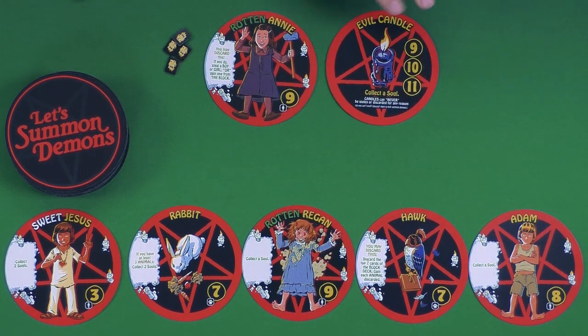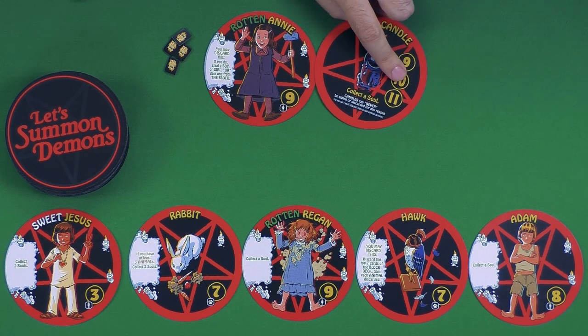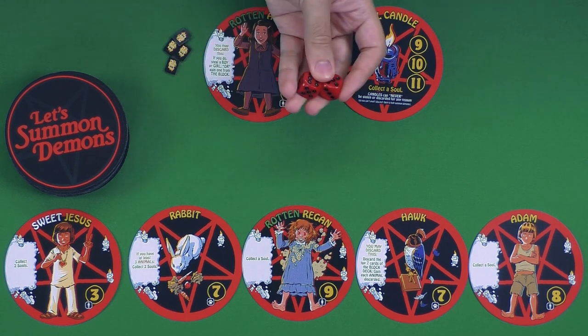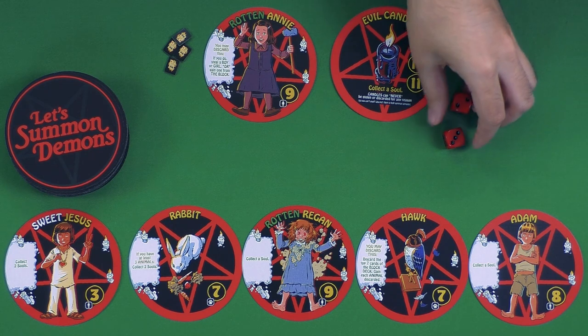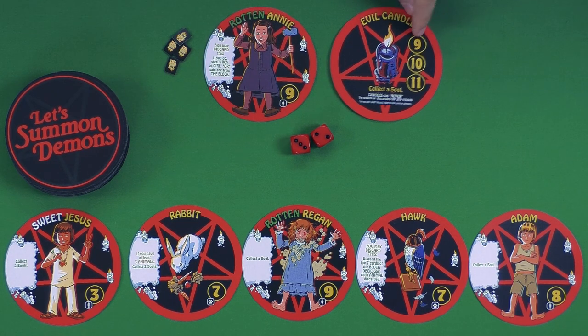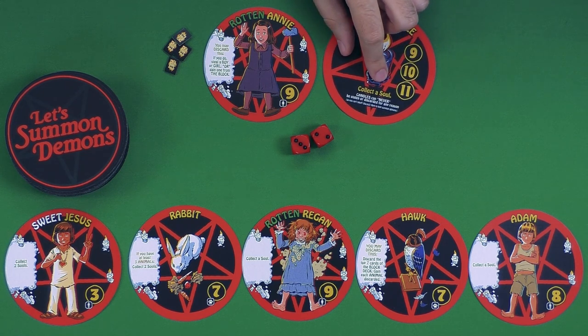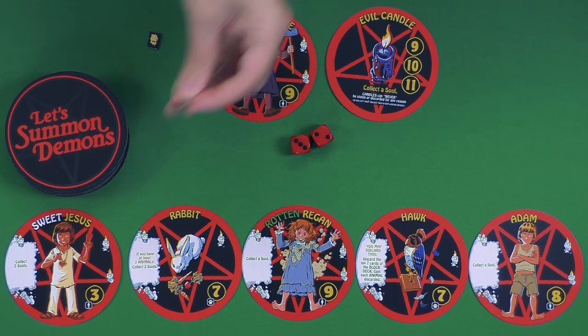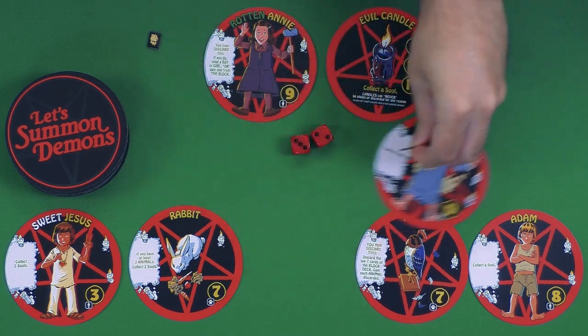You begin with a candle card that has a set of numbers on it. As you go you collect more cards to add to your collection. On your turn you roll two dice, and whatever numbers come up trigger any card with that number — for anybody playing, not just whose turn it is. So if a 9, 10, or 11 were rolled, that candle would activate and you'd collect a soul token. You can then spend three souls on one of the available cards to add to your personal collection, and you can buy a card before or after you roll.